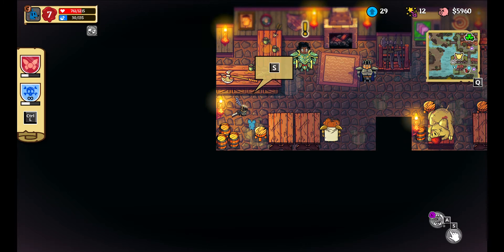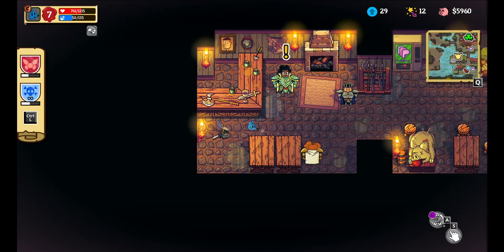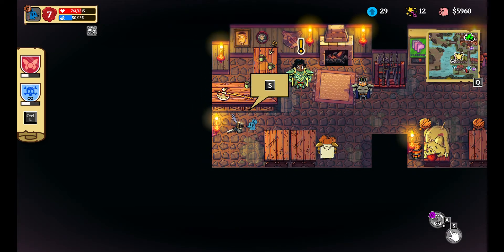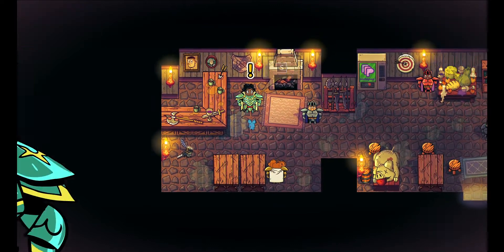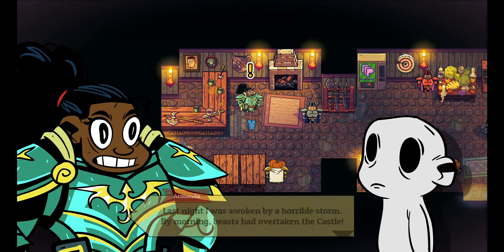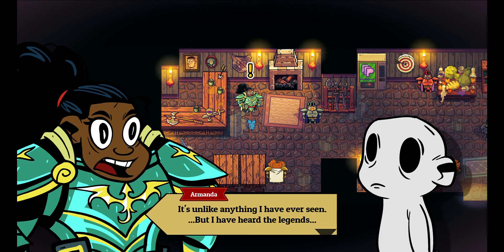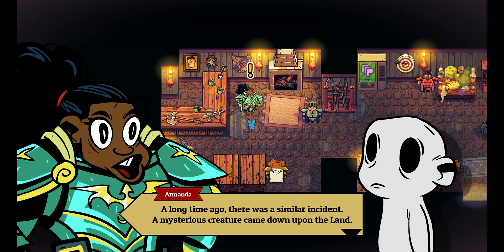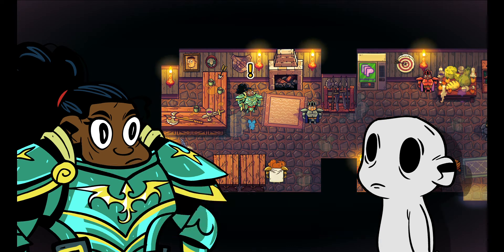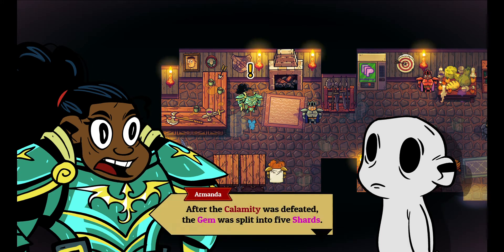Why does that really look like an Among Us character? It's shaped like a bean - that looks like the visor. 'Hello, I am indebted to you. Thank you for defending the kingdom. Last night I was awoken by a horrible storm - my morning beasts have overtaken the castle. It's unlike anything I've ever seen, but I've heard the legends - a long time ago there was a similar incident. A mysterious creature came down upon the land; they call it the calamity. Heroes such as yourself vanquished it with the help of a magic jewel - the arcane gem.'